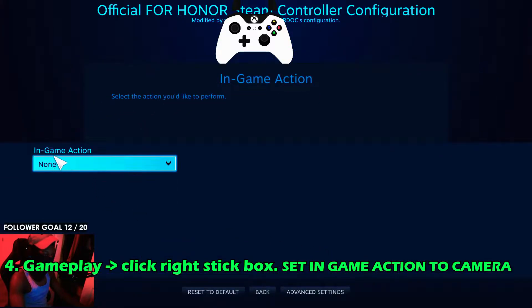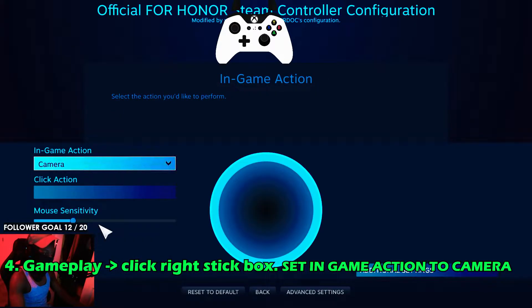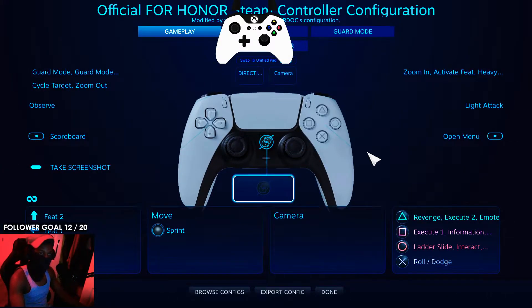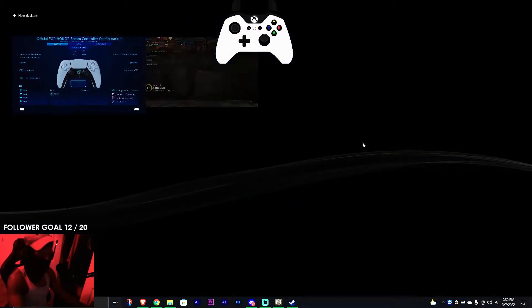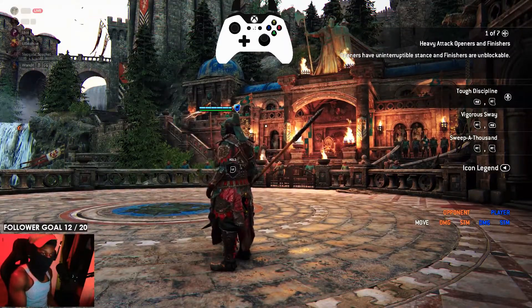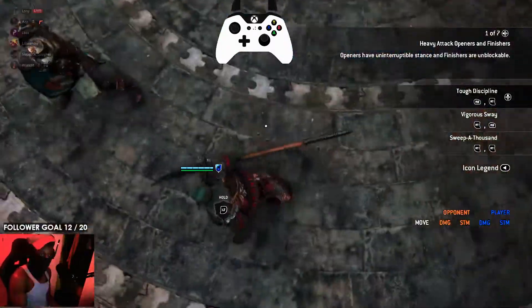Then under In-Game Action — this is what you want — you might have a couple more options, but you want In-Game Action and you want to set it to Camera. Go ahead and back out, and if you switch back to For Honor after setting your right stick to Camera, you'll notice it works.